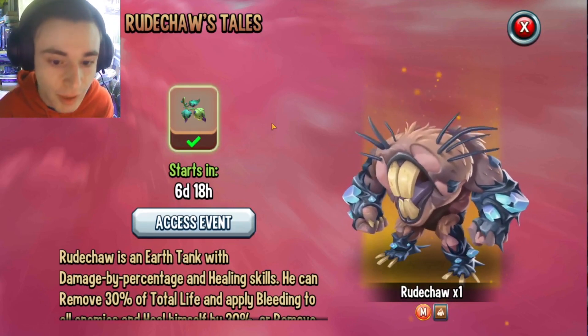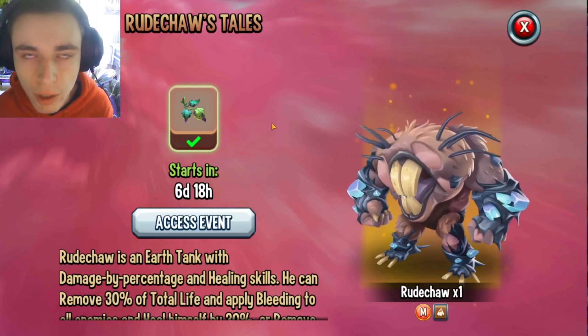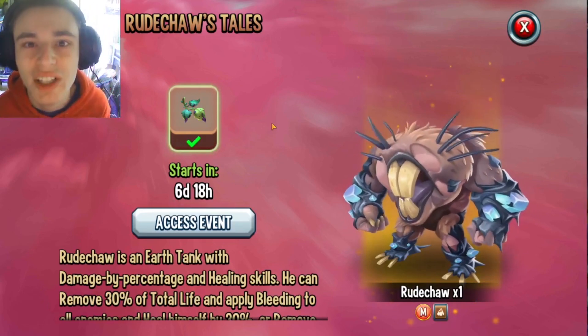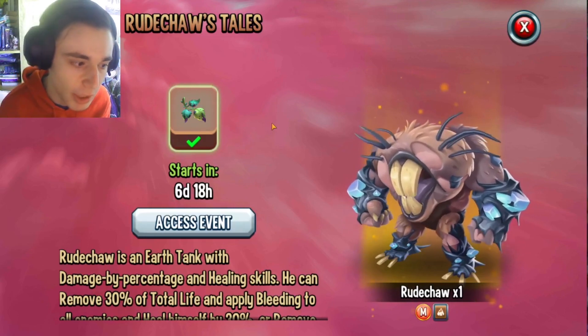By the way, if you didn't know, you do actually need around 100 gems to get Rude Shot from the challenge. Armor Gaming will have a full video on it once it actually comes out in seven days, but basically you will need to gem some of the cells in order to actually be able to get him.